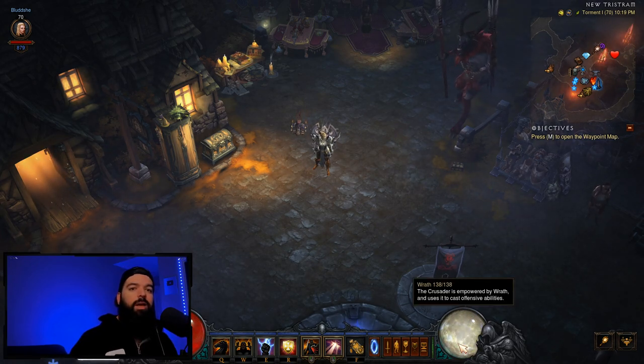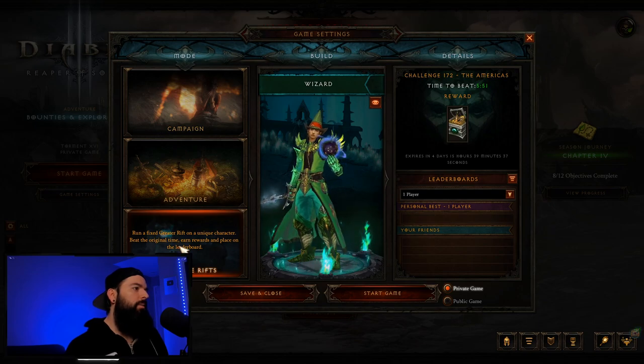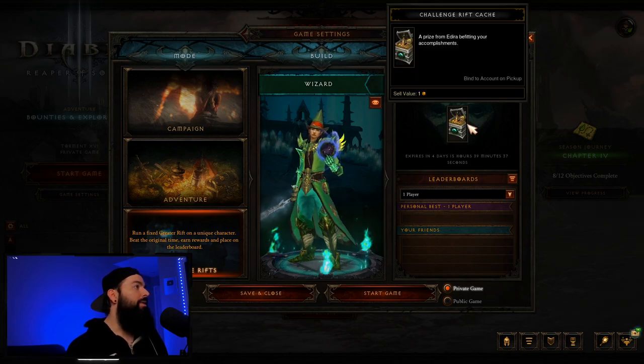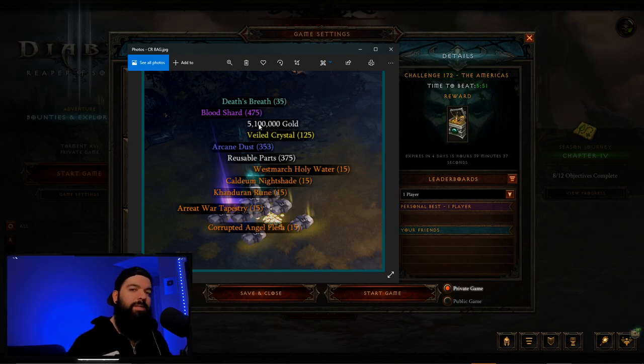A lot of what we'll discuss is the Challenge Rift cache. You go to game settings and the third tab down is Challenge Rifts. This week it's a Wizard and you get this Challenge Rift cache, which contains 35 Death's Breaths, gold, and Blood Shards. We can do level 1 blood shard spending and get a multiplier right away. The gold unlocks your Blacksmith to max level, letting you craft a level 70 weapon at level 1. This bag resets every Monday, so save your Challenge Rift bag until after the season starts.